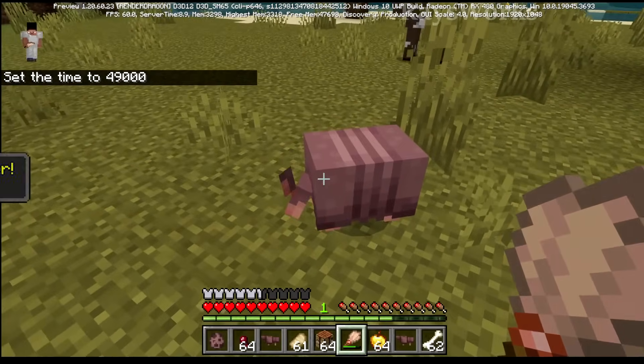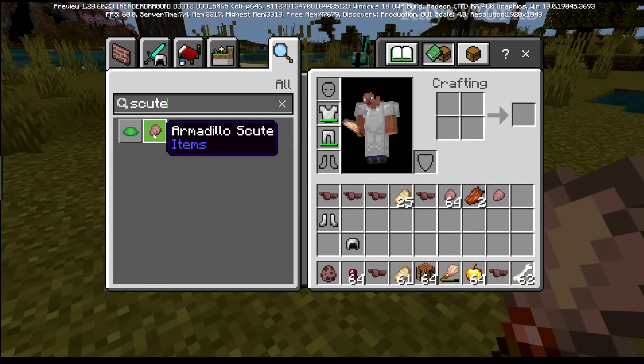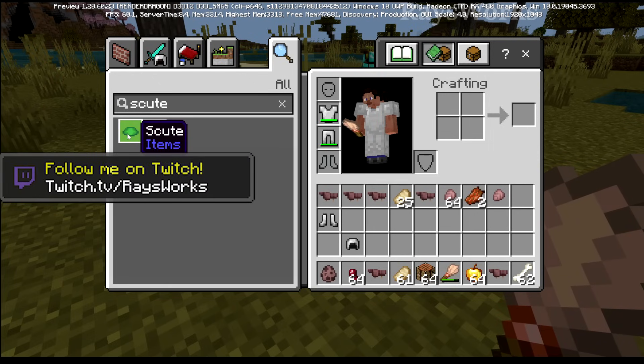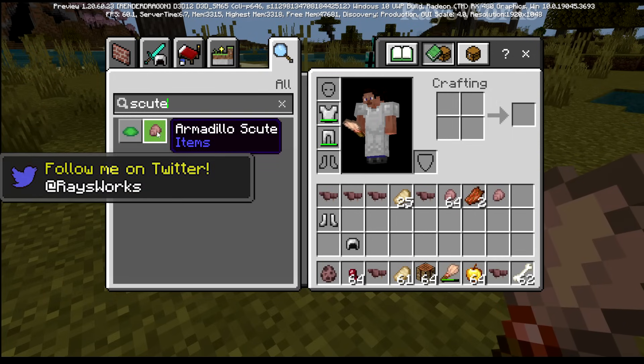You can brush the armadillo even when it's curled up to get the scute. There's also the previous scute in the game from the turtle — that was just called scute, while this one is called armadillo scute, so maybe they'll rename the turtle's to turtle scute.